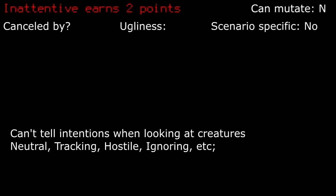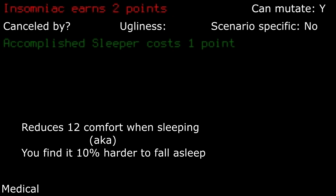Inattentive: if you don't tend to look at creatures to see their intent, then you can take this trait. However, I tend to sneak around just enough that this trait would be too severe for avoiding damage for me. Insomniac: as this trait just makes you have a harder time falling asleep with more time spent awake, I sometimes find it particularly useful. I end up taking this trait frequently.